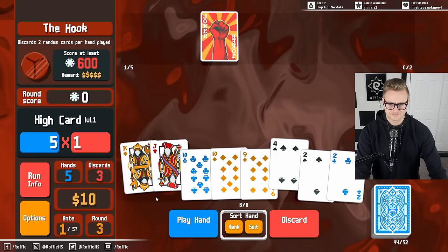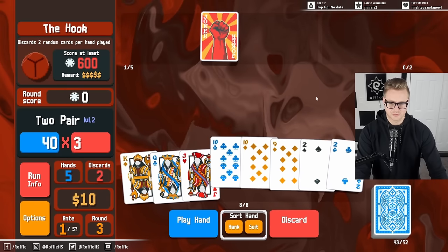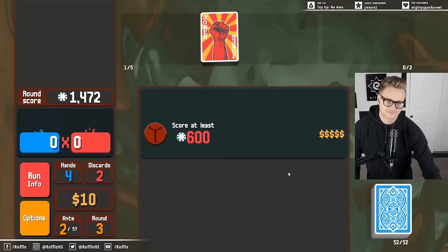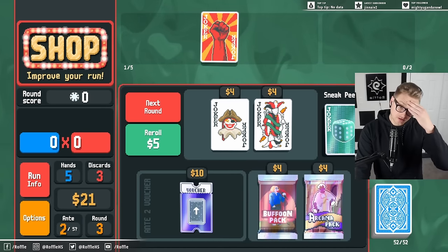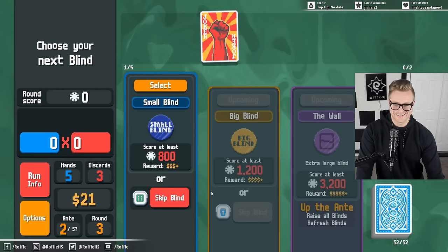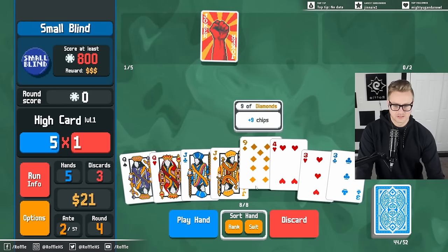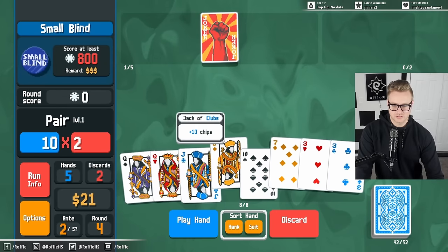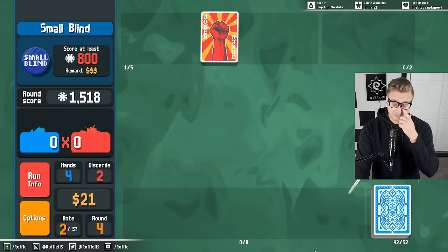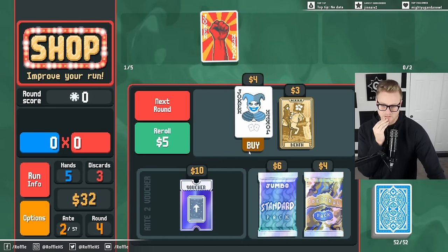We've got two pair already. Let's just get rid of this — yeah, now we've got this as the raised fist. Give me money. Swashbuckler — not great at this stage. I think we just keep farming money. We'll do the opposite of last round and just accumulate interest instead of doing the reverse. Let's discard these, then go here and here — raised fist value once more. If your hand contains a pair, that's what we're working towards.